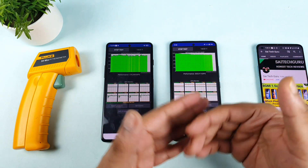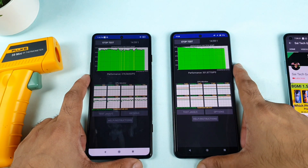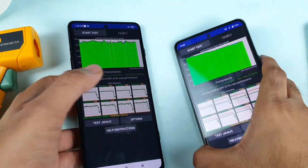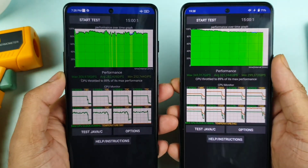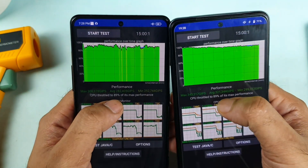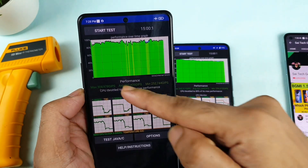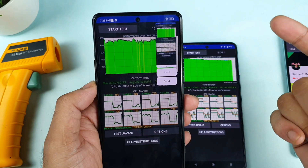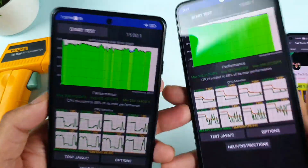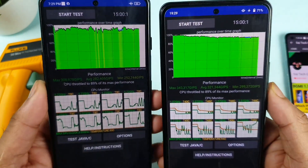Let's see the final throttling score. Both phones throttled to 89% — really close. Maximum performance on the Poco F3 GT was 3,08,000, with an average of 2,82,000 and a minimum of 2,52,000. On the iQOO 7, the average is 3,21,000 and minimum is 2,99,000. The graph on the Poco F3 GT was actually better this time compared to previous tests. You can see the side-by-side comparison scores between both phones.